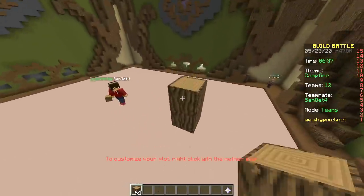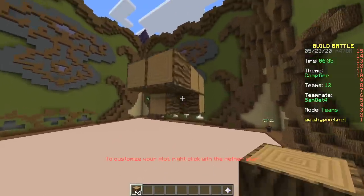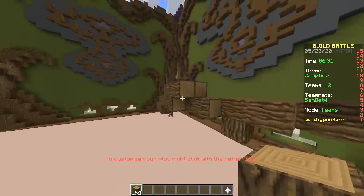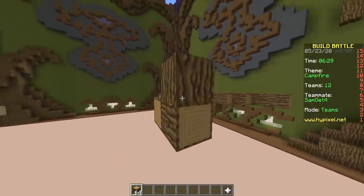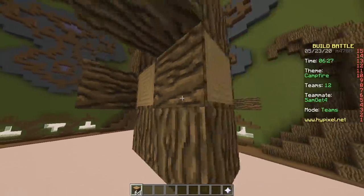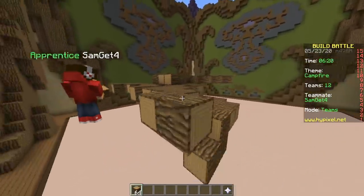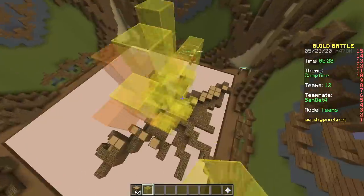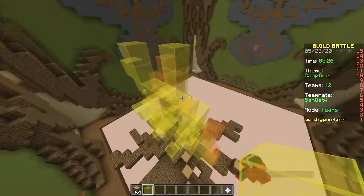The campfire is a person with arms, legs, and a face. 'Oh wow, you're a genius — nobody could have possibly come up with that, except for you, because your mind is messed up.'